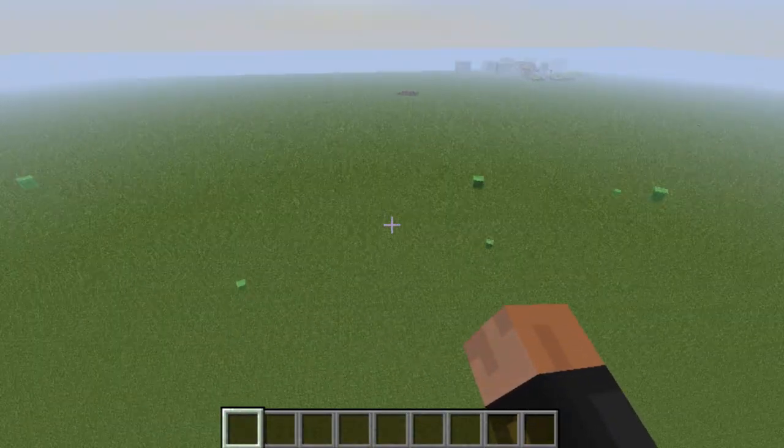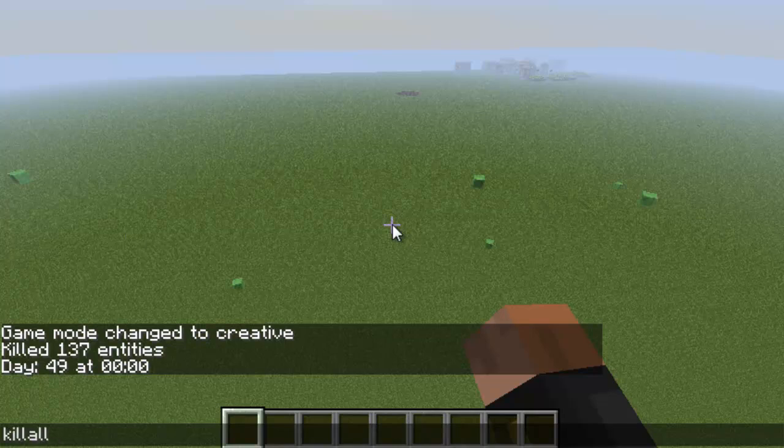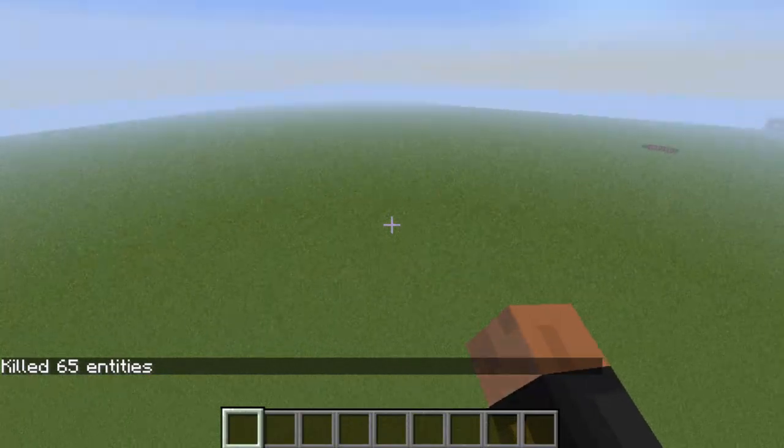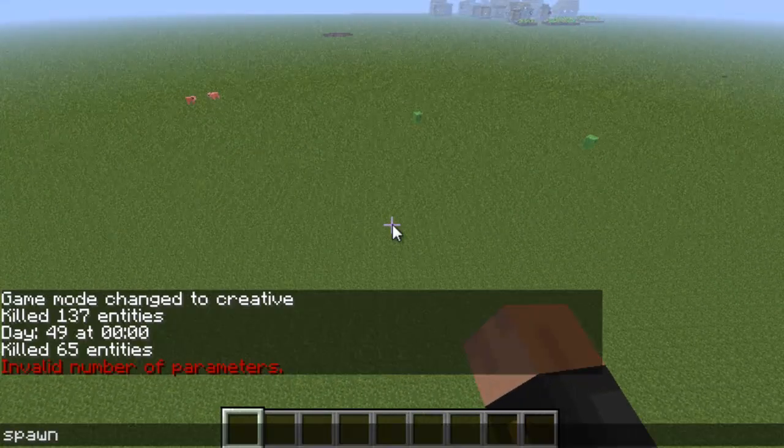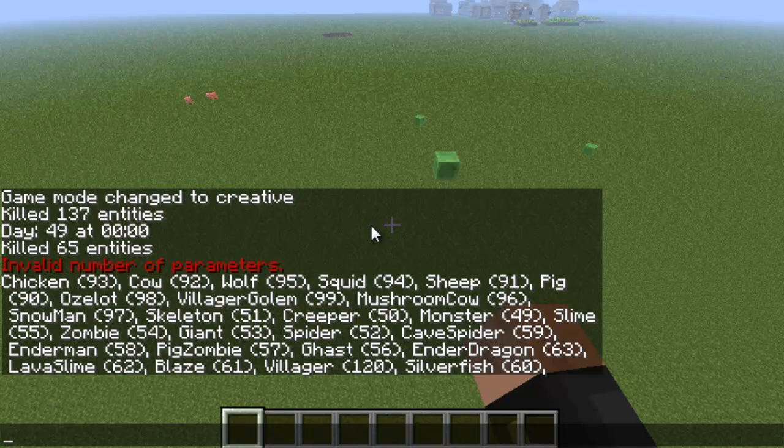If there are a ton of mobs outside, you can kill them all by typing 'killall' — it killed 65 entities. You can also spawn as many mobs as you want. Type 'spawn list' and it will give you a whole list of mobs you can spawn, such as chicken, cow, wolf, and squids.